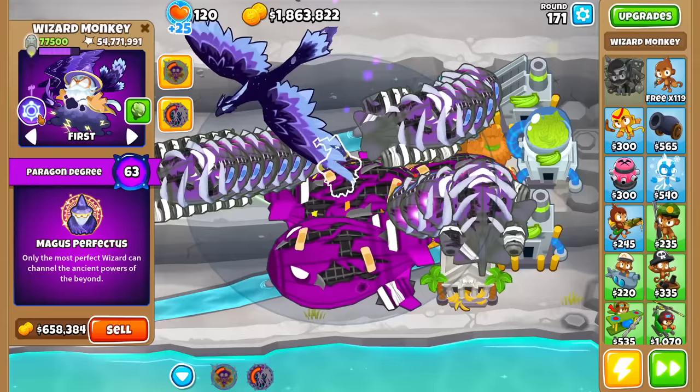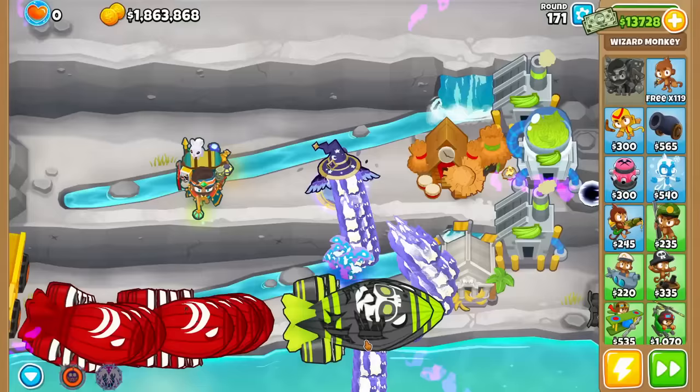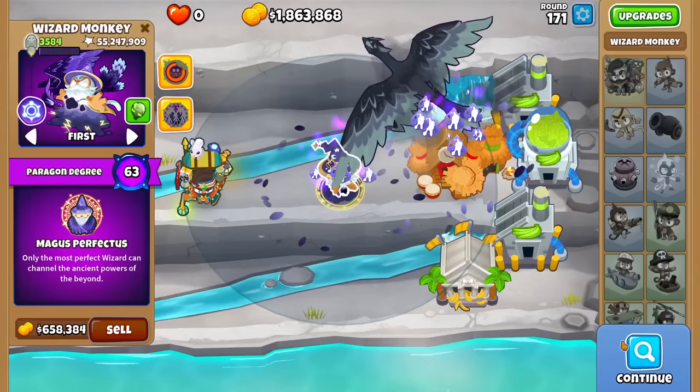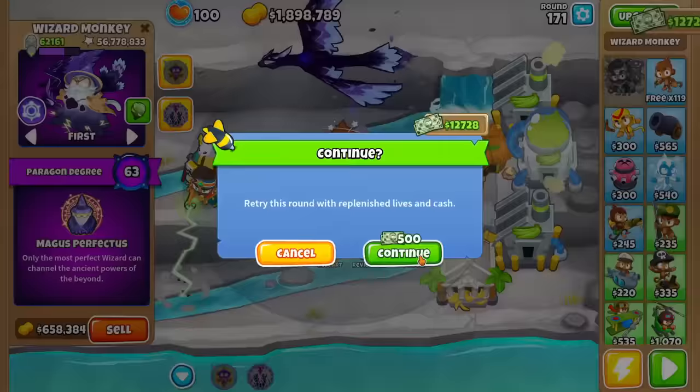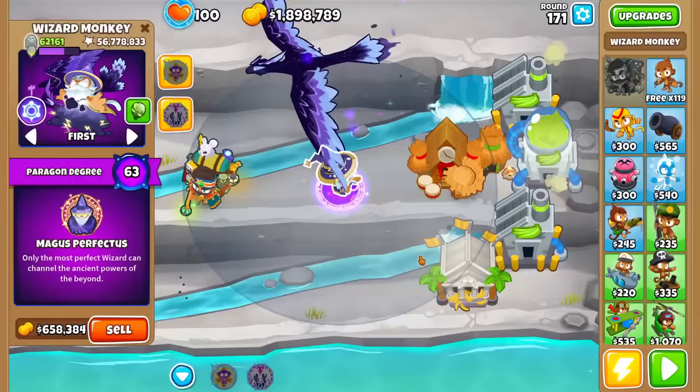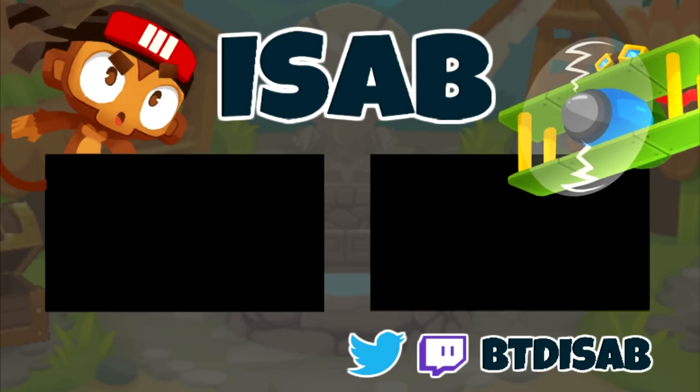It looks like it might be game over, folks. I would assume with higher degrees the cooldown gets a little bit faster. Still dead — DDTs got through. Well, it's a good run — 55 million pops on the Wizard Monkey. Those are my thoughts: it is a high skill cap Paragon, but it can still certainly be used if you just want to keep it around. Let me know your thoughts on the Paragon down below, and once again, stay tuned because the update is coming very, very soon. Subscribe to catch more of the update on this channel when it comes out, and have a magical day. I'll see you next time.